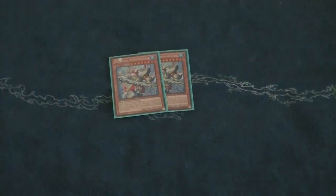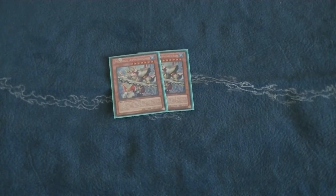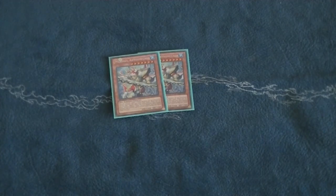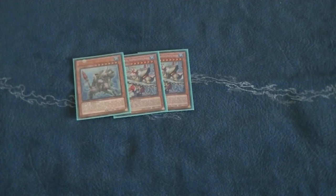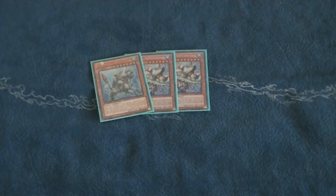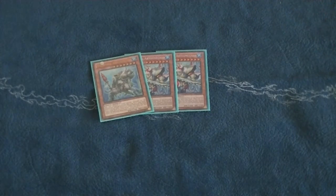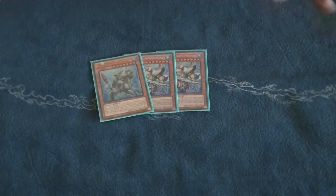In Mermails, we're going to look at Mermail Abyss Megalo, who has not just one but two ignition effects. The first ignition effect is to send two water monsters from your hand to the graveyard to special summon it. The second ignition effect is to tribute one water monster on the field for it to be able to attack twice. If you're starting to get a feel for ignition effects, they're typically identified because they generally have a cost — do something to do something.